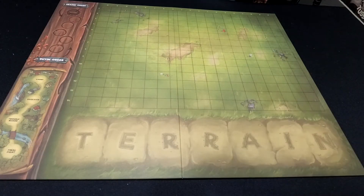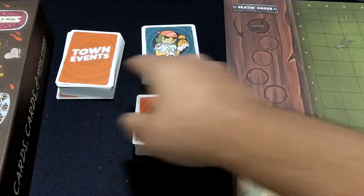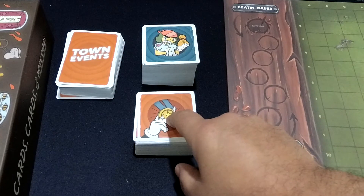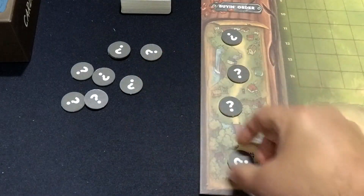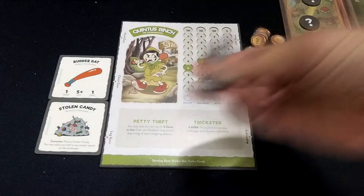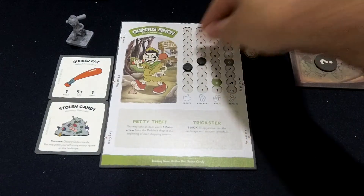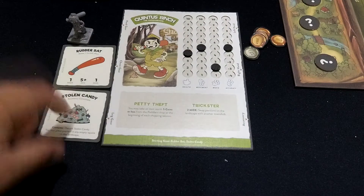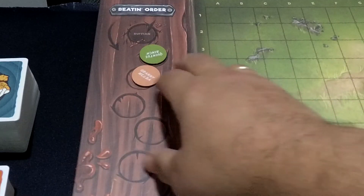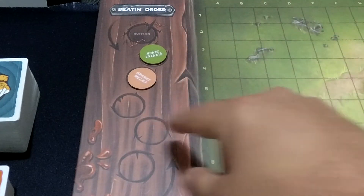Lo primero que hacemos es colocar el tablero en la mesa, luego el tablero lateral por el lado de fase de ciudad. Dejamos la caja de componentes al lado como reserva y tenemos a fácil alcance las cartas de eventos de ciudad, las cartas de equipación de vendedor ambulante y las cartas de hazaña. Colocamos las fichas de malvado cara abajo, las barajamos y cogemos cuatro que colocamos cara abajo en los cuatro lugares correspondientes del tablero de ciudad; el resto van a la caja. Cada jugador escoge un aldeano, en este caso Quintus Binch, cogemos su tablero y colocamos un marcador negro en cada espacio oscuro de estadísticas. Empezaremos con diez moneditas y el equipo inicial indicado en la parte inferior del tablero: un bate de goma y los dulces robados. Por último colocamos las fichas de los jugadores en el orden de turno de forma aleatoria, aunque el juego aconseja colocar primero al más violento y el resto en el sentido de las agujas del reloj.